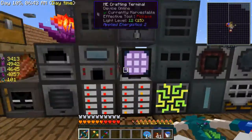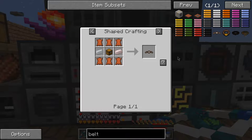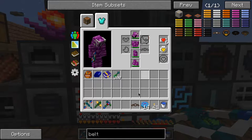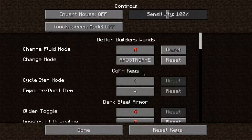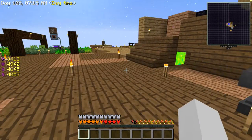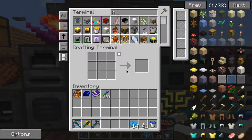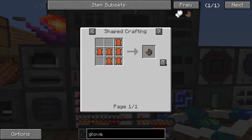The first thing I want to do is make a Tinker's belt - one of these Traveler's belts. I can put it on there. I also need to make a glove. That just gives me a second toolbar - opens up the bubble inventory. Two toolbars now, pretty useful. Let's make the Traveler's glove as well.